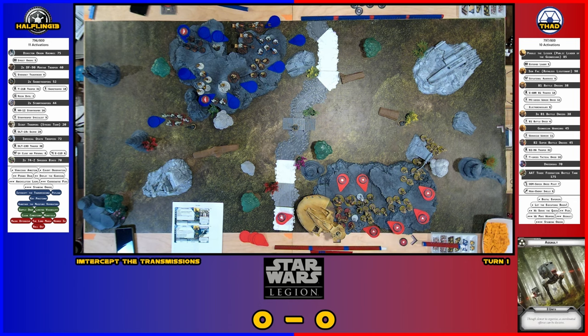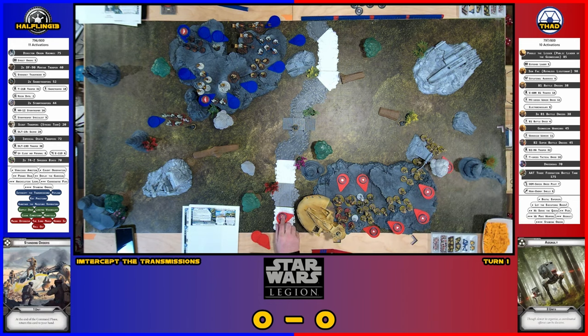Everything other than Sun Fac and Poggle will have an order. I'm going to activate the tank and shoot at the Red Squad. Though I feel like this is a mistake — like you put them out there as bait. You said you wanted to dodge after that? Yeah, he's going to dodge. Actually, no — I can take an aim. I'll take an aim.